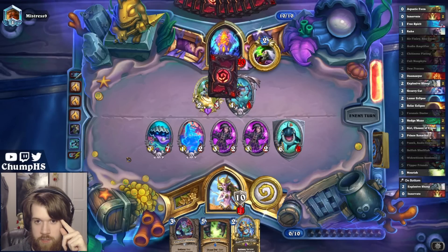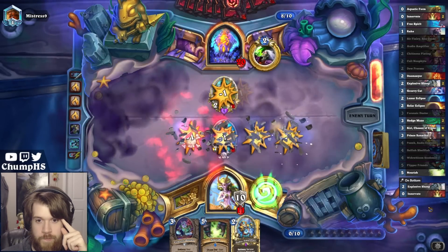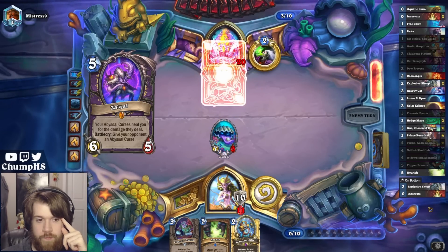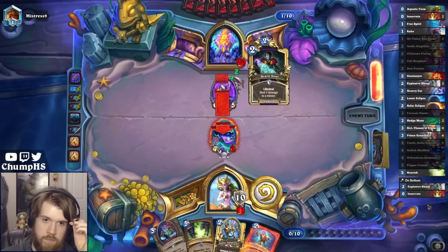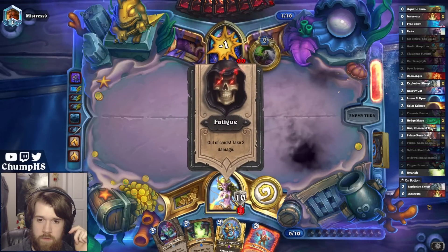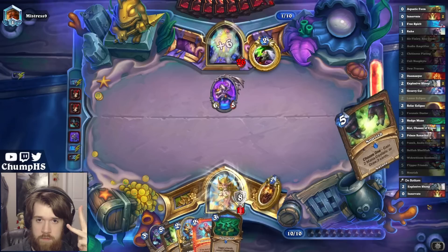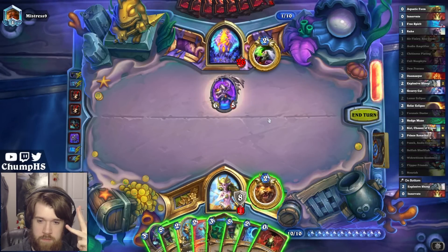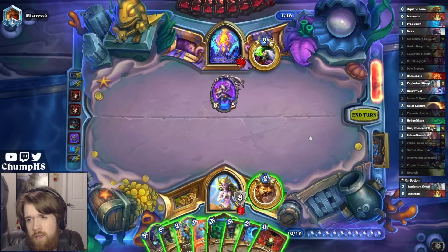...what, six points of fatigue next turn? That surely kills them, right? Pretty good amount of healing from the opponent here. But they take three, four, five, six - so eighteen. They're not dead. Why aren't they dead? They should be dead. If I Nourish I can hit Rake, Solar Eclipse, Explosive Sheep...